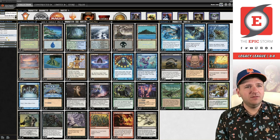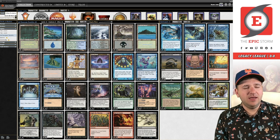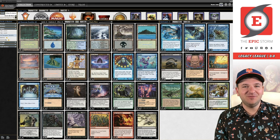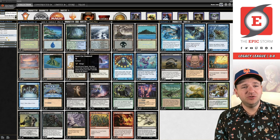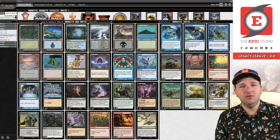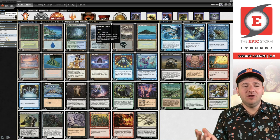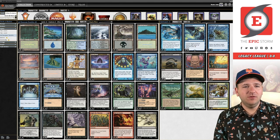I just like Wishclaw a lot and I think seven tutors is probably closer to what ANT wants. You could shave a Preordain down, but if you really want Empty in the main deck I'm not sure how I feel about it. When we look at the deck, the differences between TES and ANT are: ANT has 15 lands, two basics — pretty different from the Epic Storm which is on 13 lands, five colors, and no basics. For artifact acceleration, we just have Lion's Eye Diamond and Lotus Petal. No Mox Opal, no Chrome Mox.